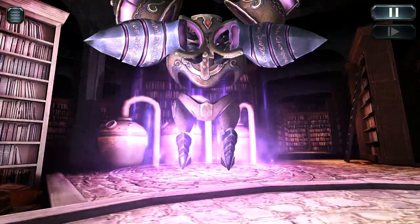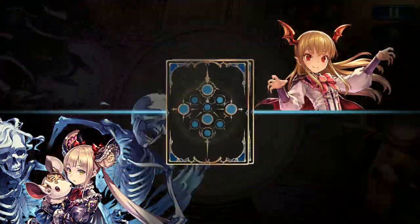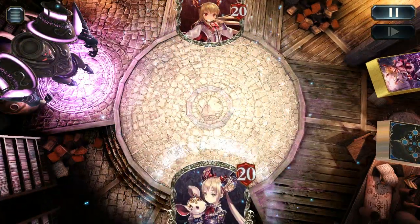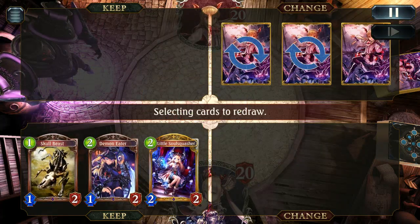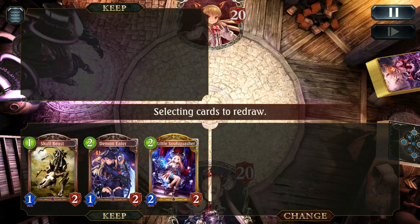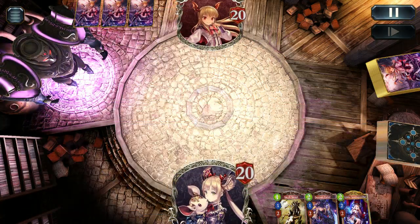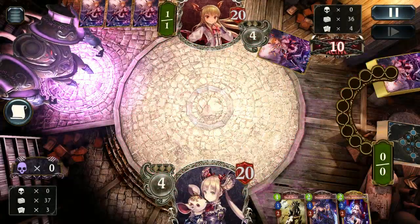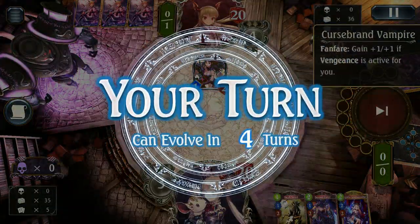Our second match is against Blood. For mulligans you're looking for 1-2 drop range cards. A 3-drop is okay if you've already got the 1-2 drop, which is pretty normal for Shadow. As long as you're curving out and drawing cards, you can usually outplay your opponent with this deck. A little bit of luck goes a long way in any card game, so getting lucky with ideal curves works out pretty well, since you can always assume the worst from your opponent.